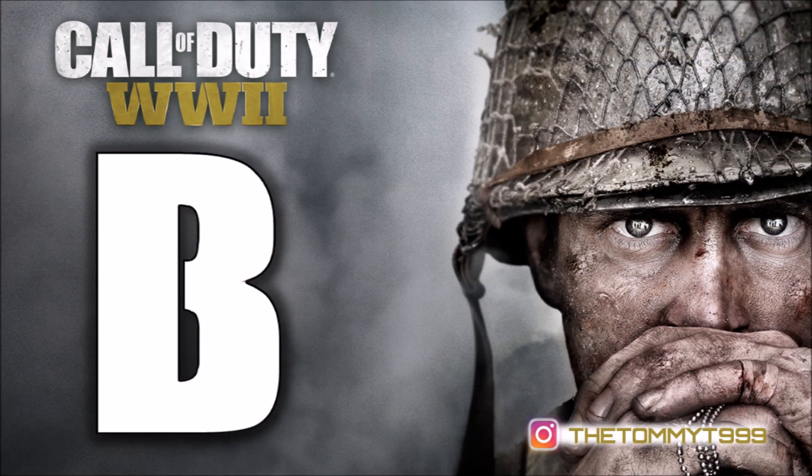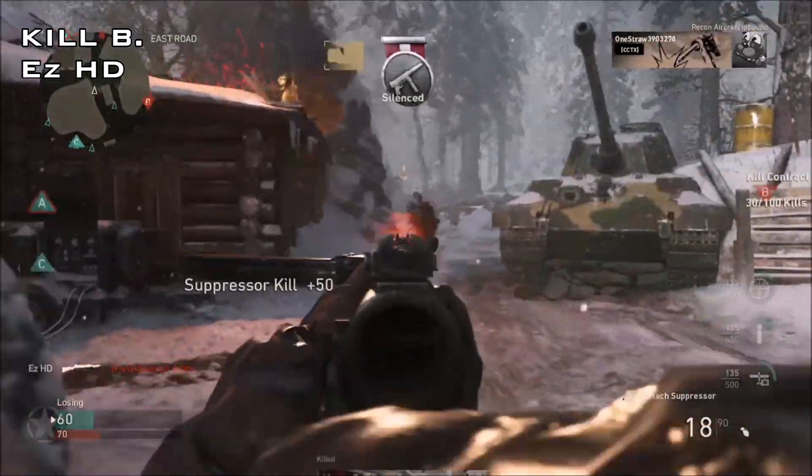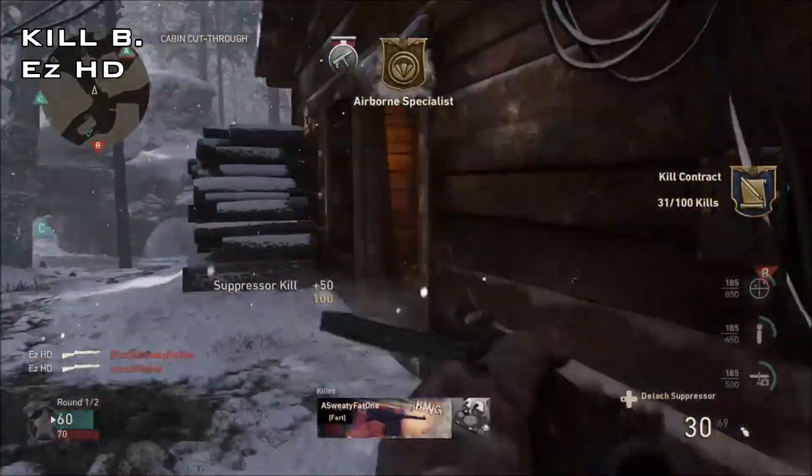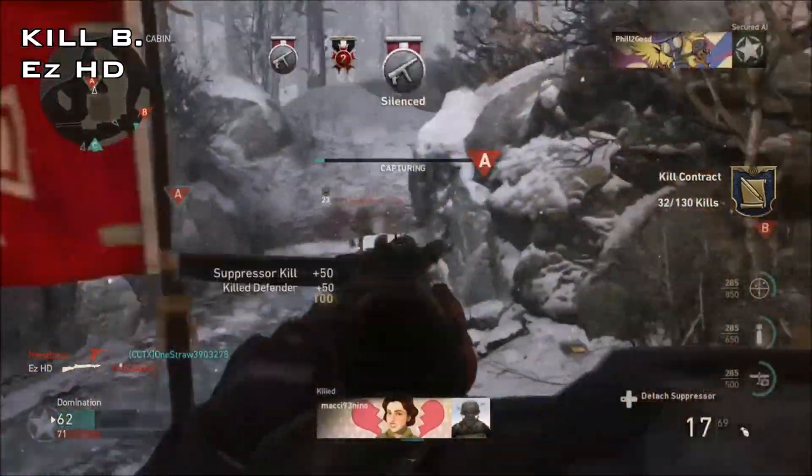Had to slow that collateral down so you can see it one more time. Nicely done. Kill B is from EZHD — Domination in the forest of Ardennes, and it's time to push behind enemy lines to change the tide of battle.